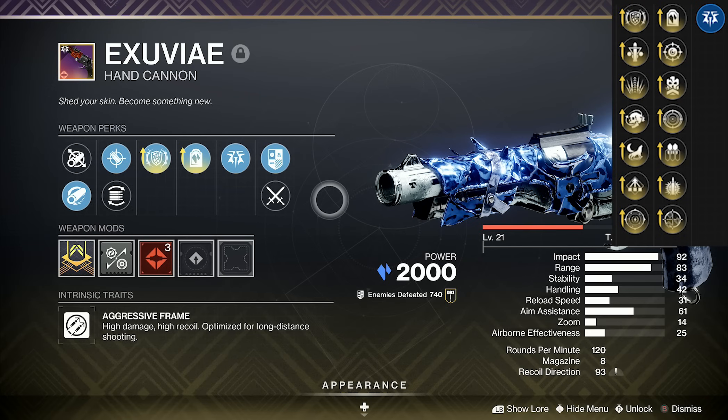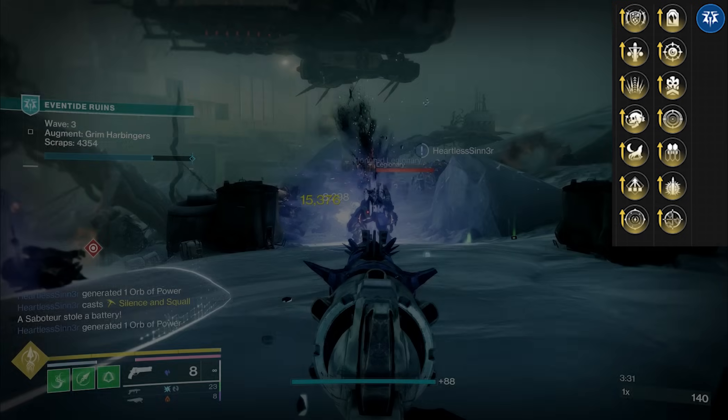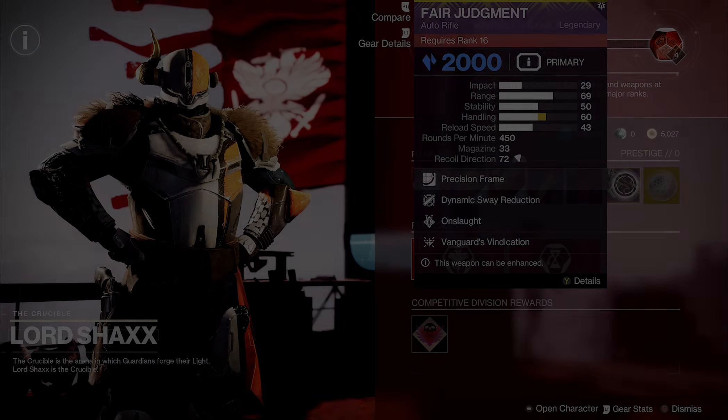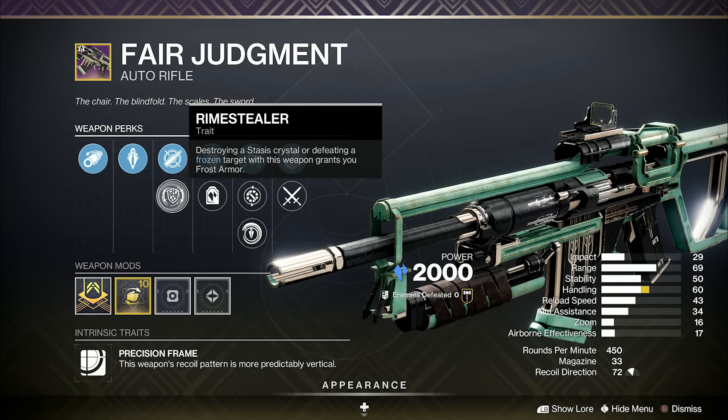Rhyme Stealer: destroying a stasis crystal or defeating a frozen target with this weapon grants you frost armor. Headstone: precision final blows spawn a crystal. So headshot final blow spawns a crystal, break crystal, get frost armor. This combination is on five primary weapons this season. Good news — you get one for free: Fair Judgment, the PvE/PvP track auto rifle at 450 RPM.